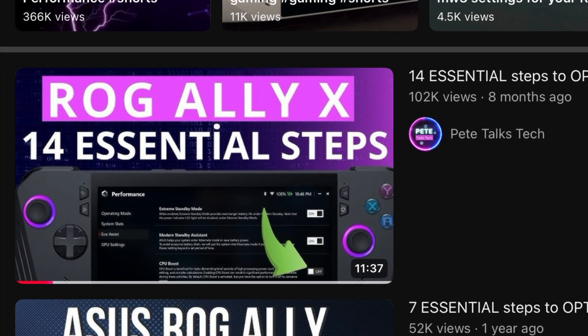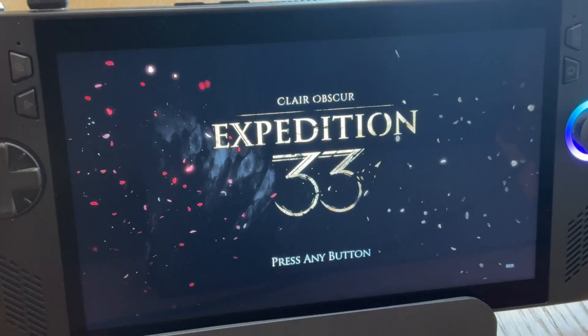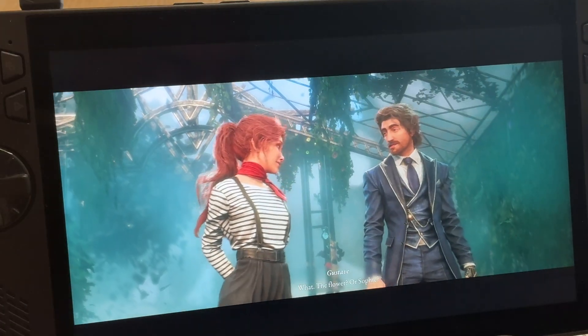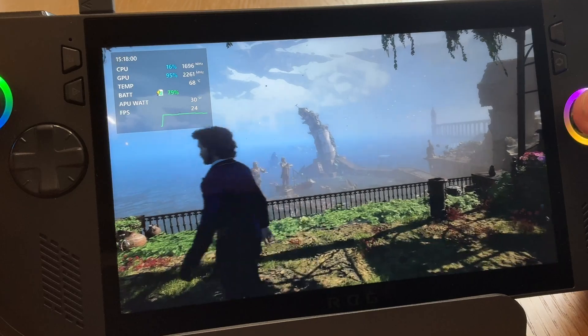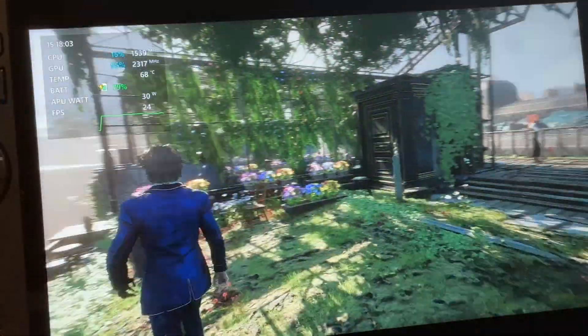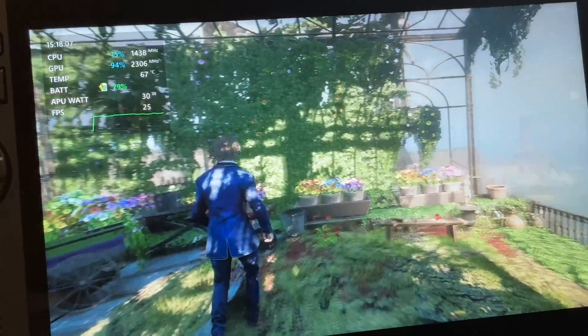Fourth, I assume that your Ally is already optimized. So let's load the game up from Armoury Crate. We get a lovely opening cutscene and right away we can see very clearly that while the default settings graphically do look really nice, this isn't a very smooth experience at all, with us coming in at around 25 fps.